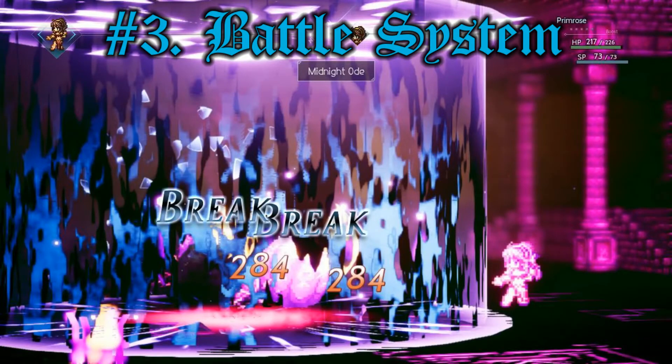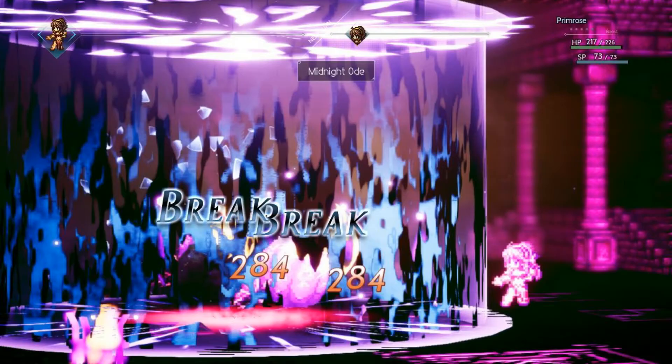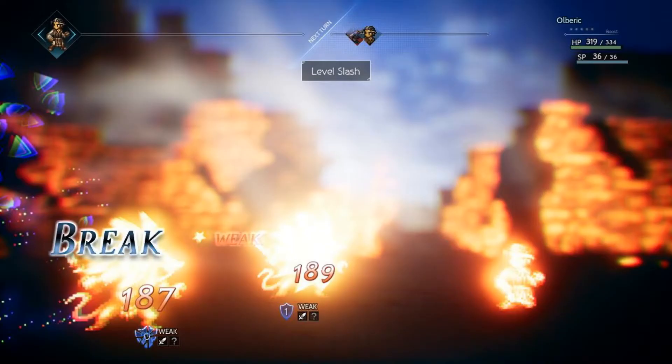Number 3: the battle system. This game has a very unique battle system that I find very enjoyable, with some deep mechanics. It's simple to get into but kind of hard to master. You can attack either by using your normal attack with your main weapon — and if you have multiple weapons you can switch through them on the fly — or your special abilities which use SP but are really powerful. There are also abilities to buff your character. Not every character has the same types of abilities; for instance, Primrose has the ability to use dark type magic or heal and buff party members.